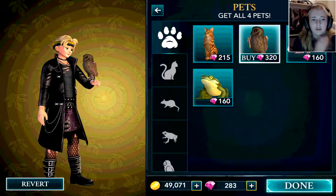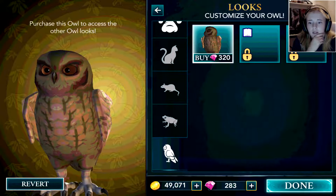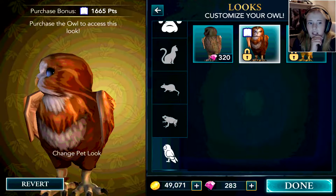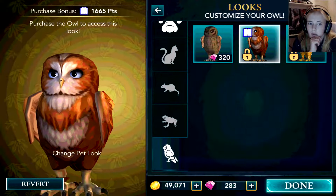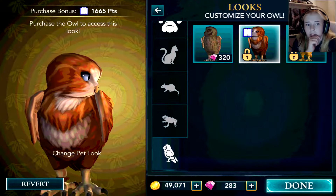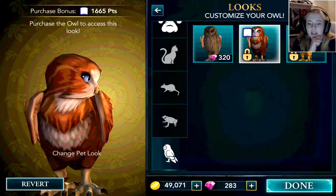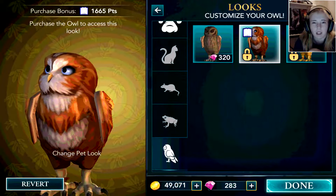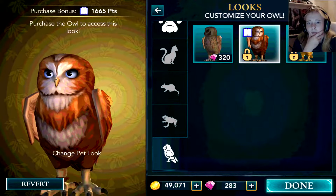So if you would buy an owl, there are three different colors right now. The one I would go for is probably this one, since this one is a little bit forest-colored. To get this one I need — what does that mean? It didn't happen anything. So I suppose you have to buy the owl first. I don't really understand yet how to change it, but I would really like to have an owl.